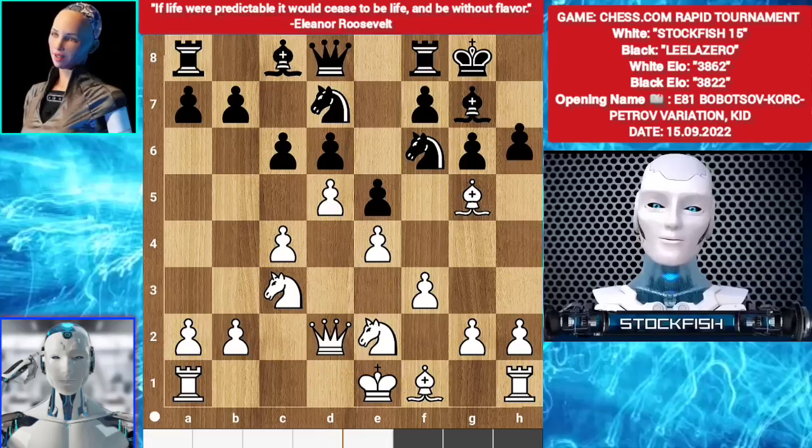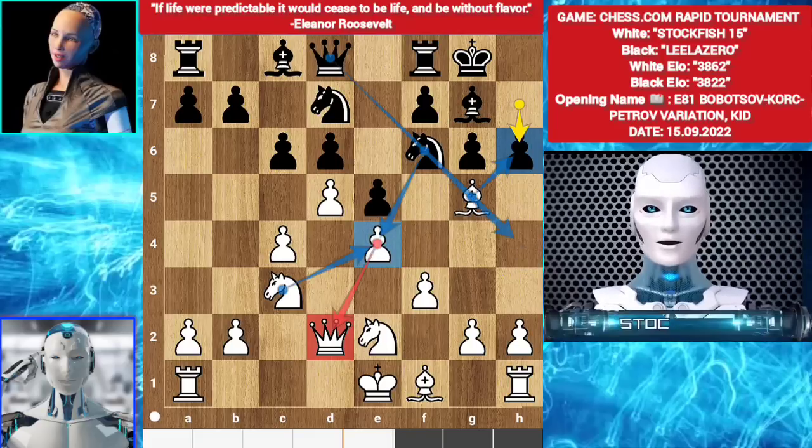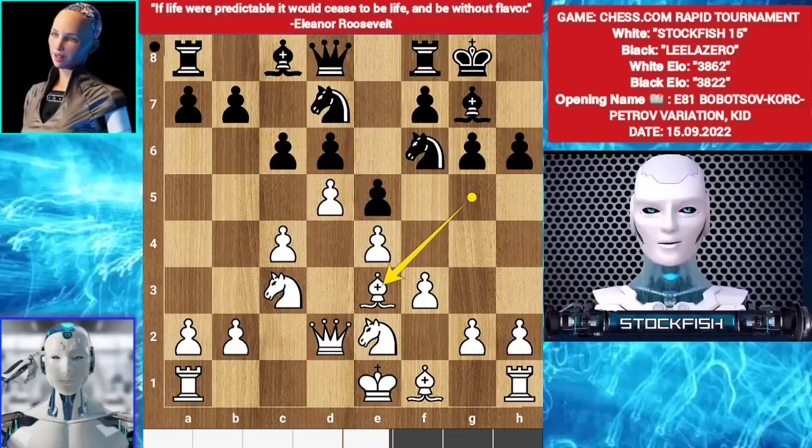Knight bd7. b5. h6. You can't take the bishop because of knight takes e4, threatening the queen, knight takes knight. Queen h4 check will take back your bishop. So I played bishop e3. Pawn takes pawn, pawn takes pawn.